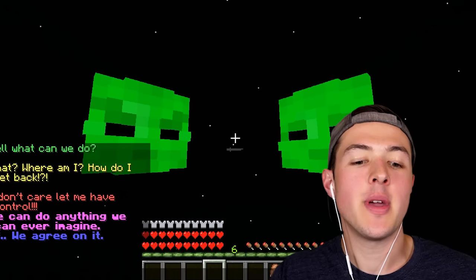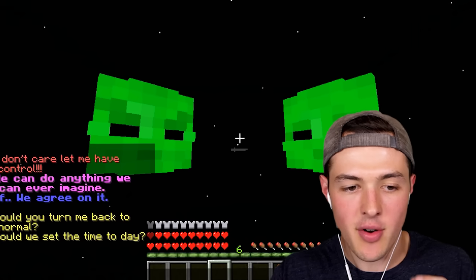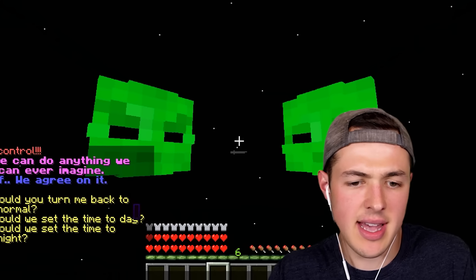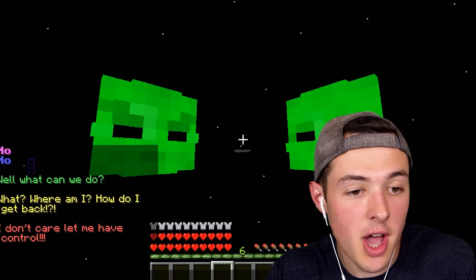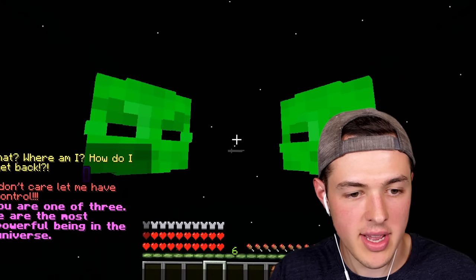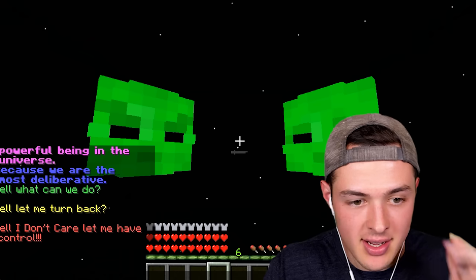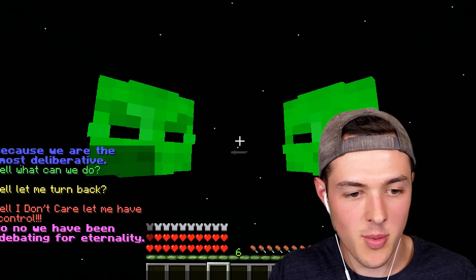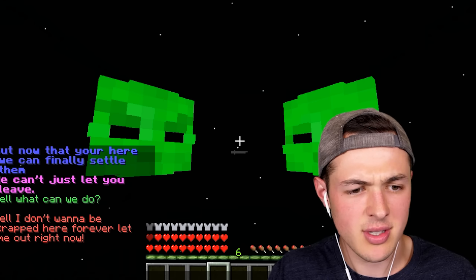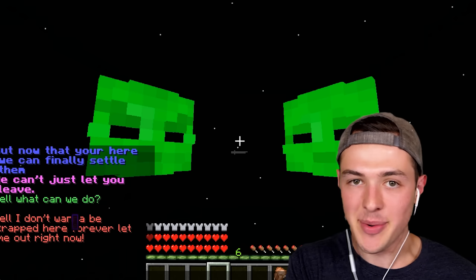So let's ask — what can we do? We can do anything we ever imagined, if we agree on it. Let's see if they can turn me back to normal. What about if I ask them to set the time today? They both just said no. Well, how do I get back? You are one of three — we are the most powerful beings in the universe because we are the most deliberative. Can I go back? We have been debating for eternity, but now that you're here we can finally settle something — we can't just let you leave. I don't want to be trapped here forever. This is exactly what I was worried about.